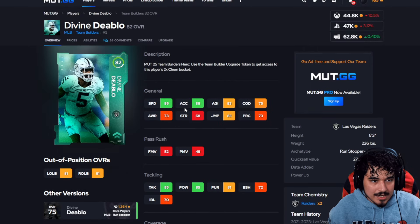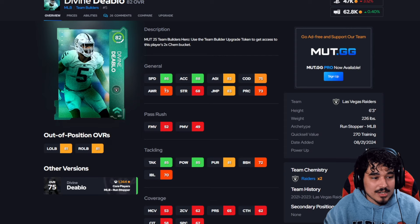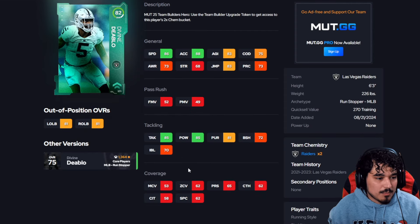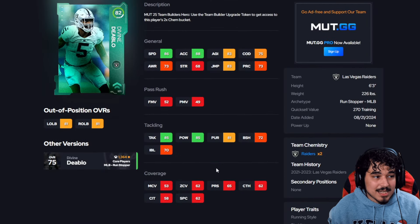Demario Davis is really good as a user because of his hit power, but he's not super complete stat-wise like Fred Warner's 85 zone. If Diablo is out there by himself and you're not controlling him, he's in no man's land.